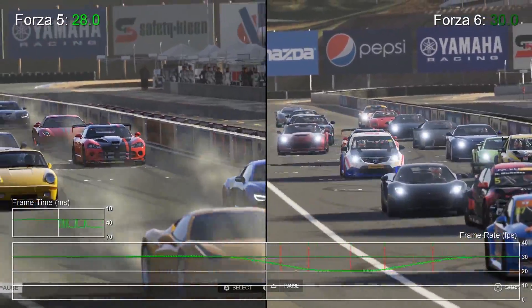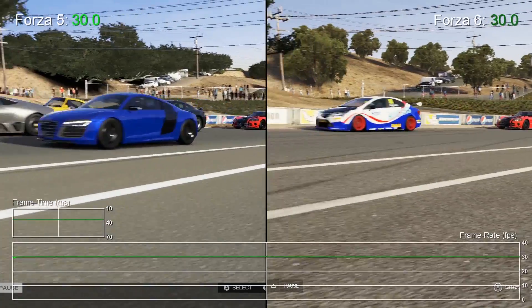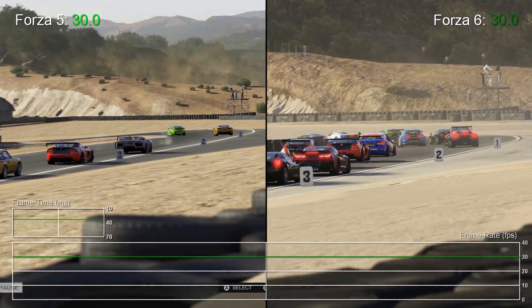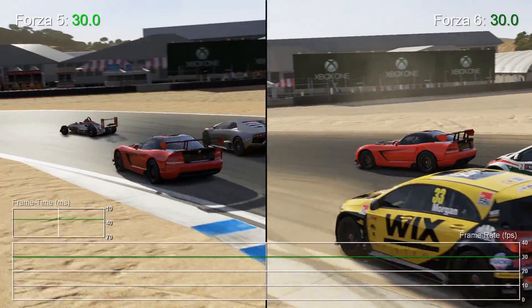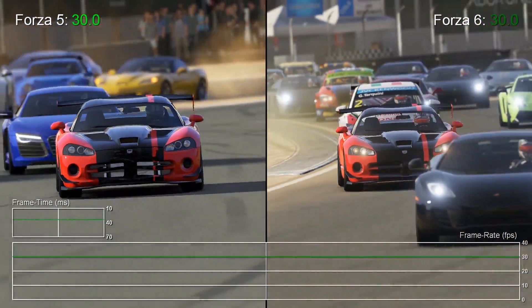Here's a second, perhaps more explainable FM5 glitch. In this replay section the game dips under its target 30fps, again accompanied by some tearing and dropped frames. Once again it is momentary, but you can see why it happens — those smoking tires use alpha transparency effects which are really taxing on the Xbox One's GPU. It's interesting to note that in a similar scenario on Forza 6, the alpha is reduced and the frame rate hits its target.